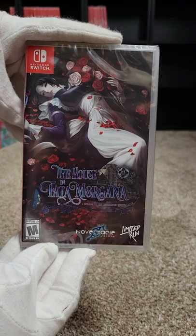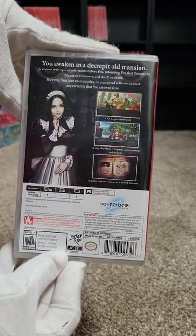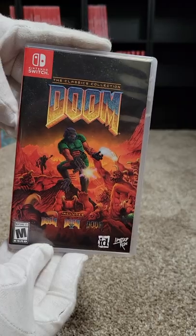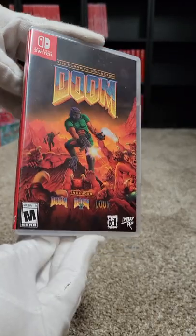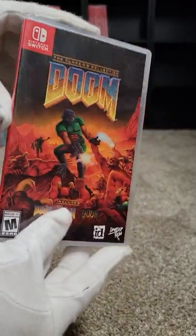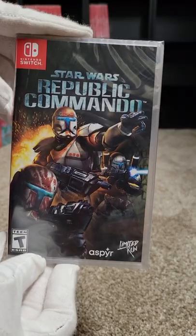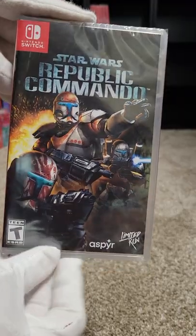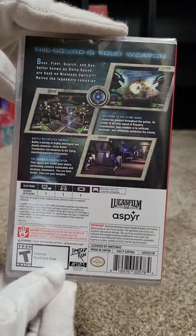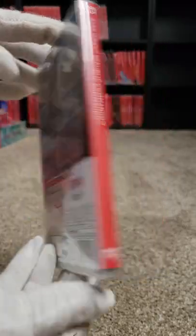One-oh-one is The House in Fata Morgana. One-oh-two is Doom: The Classics Collection — Doom 1, 2, and 3 all on one cartridge. One-oh-three is Star Wars Republic Commando, and this one was also on retail as a double pack with Star Wars Racer.